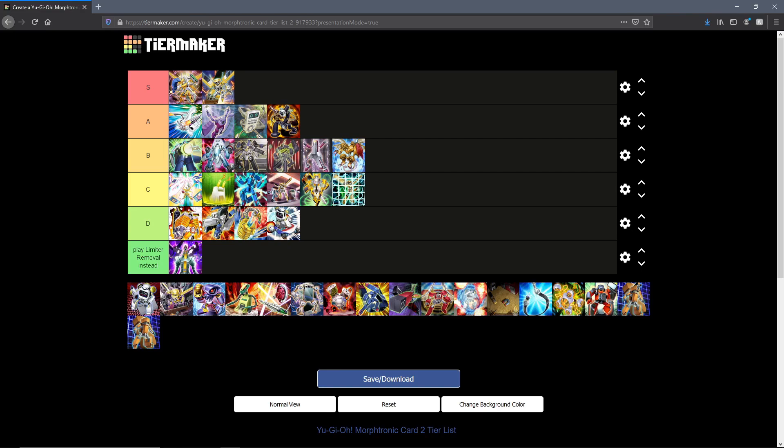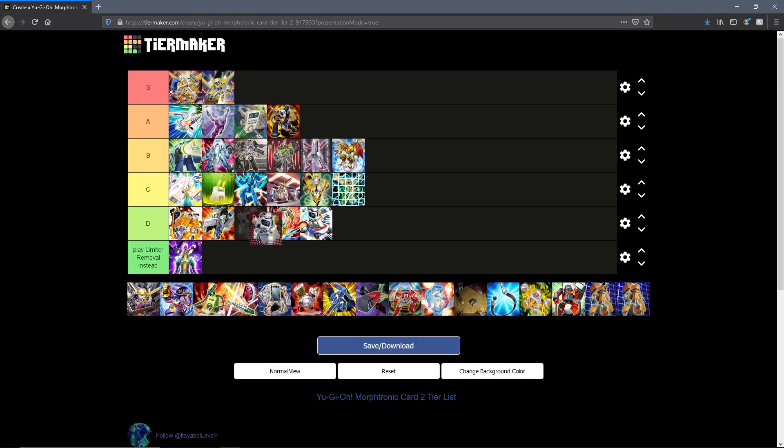Next up we have Morphtronic Clock. This lets you put a morph counter on it while in defense, and it gains 500 attack for each morph counter while in attack. In defense you can remove a morph counter from this card to burn your opponent for 1000. It's Wave Motion Cannon but it can also be destroyed by battle. I want to put this in D since it's one of those out-of-place burn cards, but I once won a duel with this guy in World Championship 2011, so he definitely has some applications in slower formats.